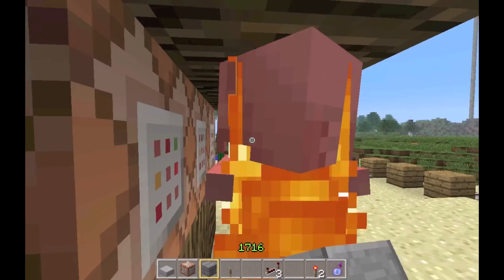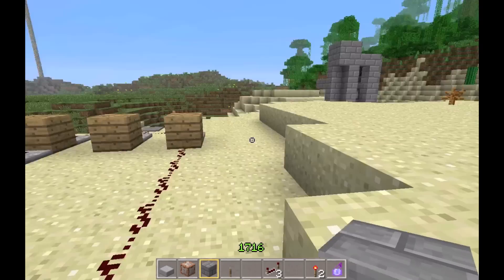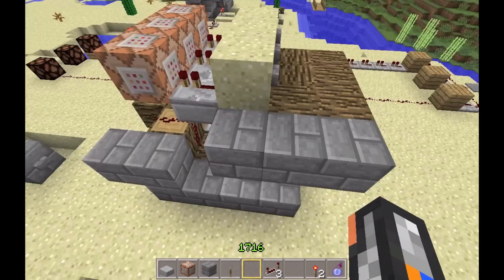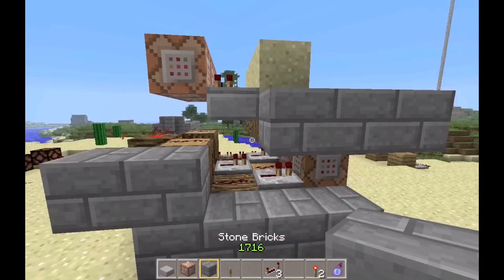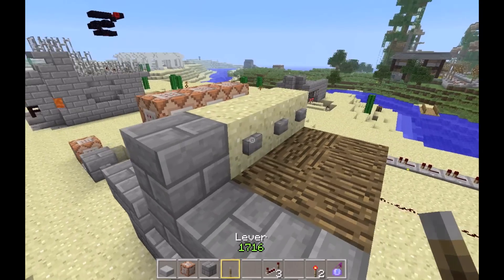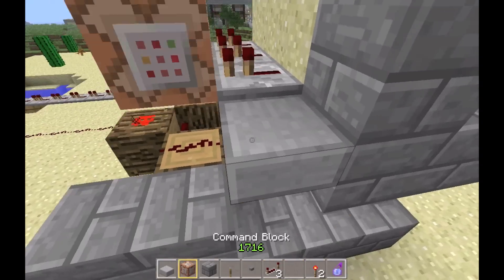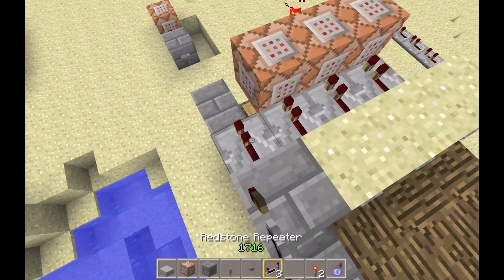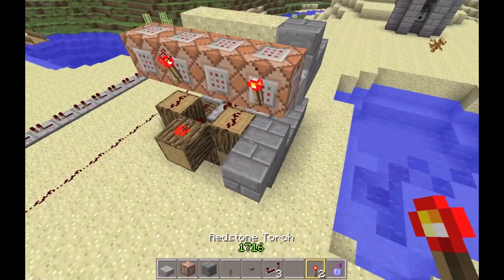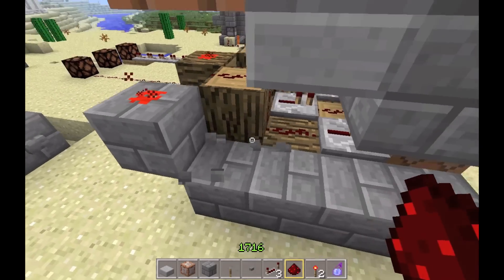One block at the back. This is how it should look once you're done with those steps. Next, put one block up there, have a button on the side, and have an upside down half slab — it must be upside down or you can't place the repeater on it. Then put a command block with a redstone torch on the back, making sure you hold shift when doing that.